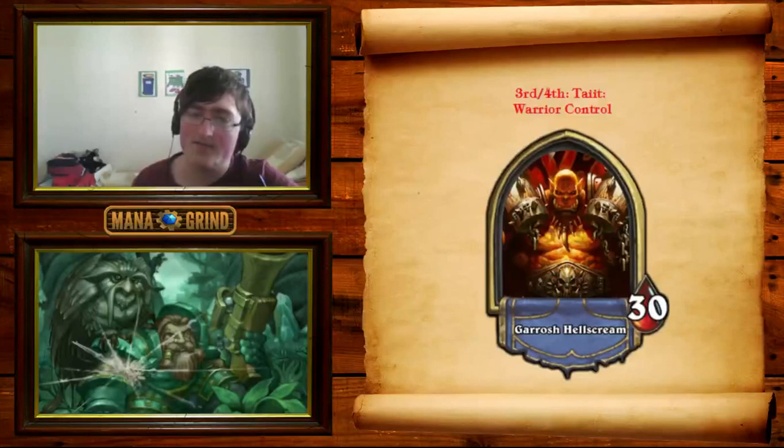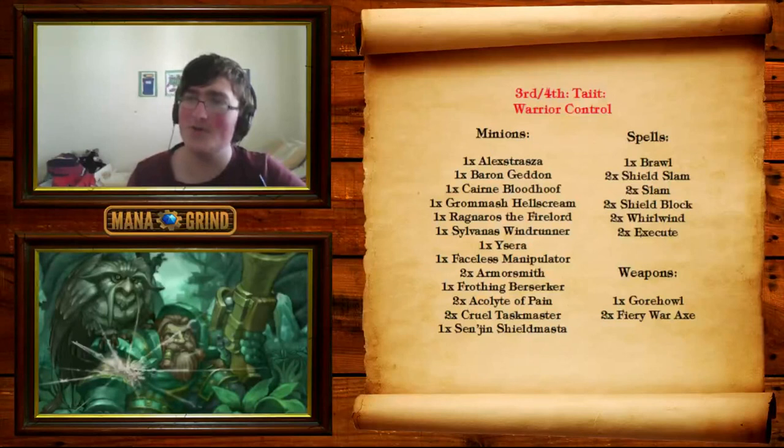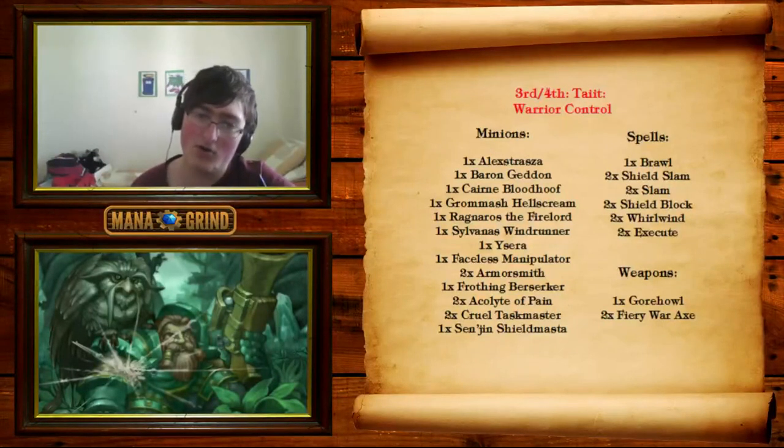Speaking of Warrior, we have the obligatory Warrior Control deck, this time piloted by Tate. This is the most consistent deck in the format — it's in every single top four, I think it's been in every single top four for the past three months or so, which is incredibly impressive. It's almost always a one-off. Starting with the early game, we have Armorsmith along with one Frothing Berserker in this version, which is very interesting. Two Acolyte of Pain, two Cruel Taskmaster, and an Arcanite Reaper to replace the second Frothing Berserker — very interesting. You're losing a little bit of punch, but you have some extra defense against aggro. This is the Enrage Engine, which helps set up your early to mid game and makes sure you don't get run over by faster decks.